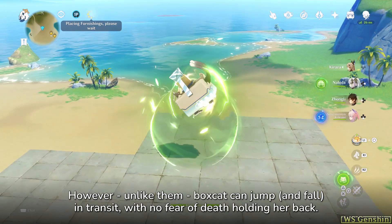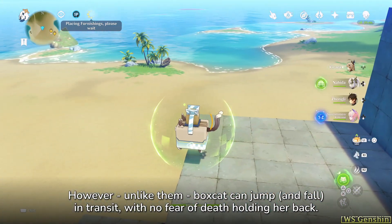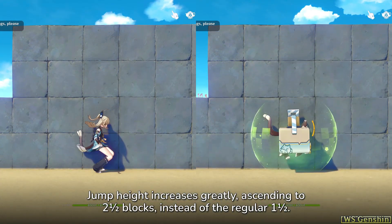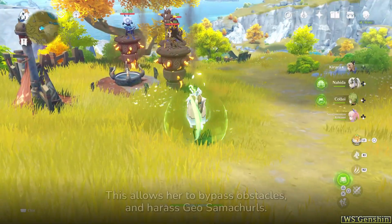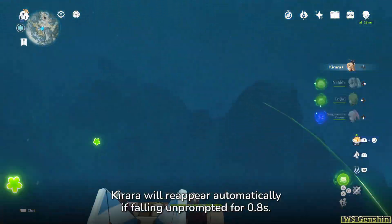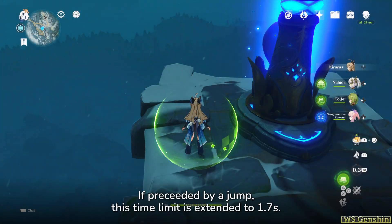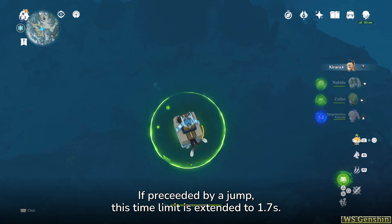However, unlike them, Boxcat can jump and fall in transit with no fear of death holding her back. Jump height increases greatly, ascending to 2.5 blocks instead of the regular 1.5, allowing her to bypass obstacles and harass Geosalmatures. Carrara will reappear automatically if falling unprompted for 0.8 seconds, or 1.7 seconds if preceded by a jump.